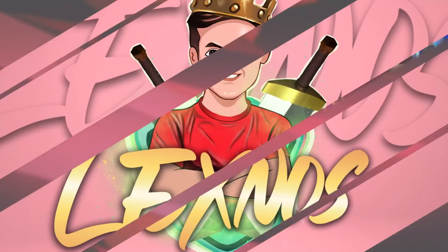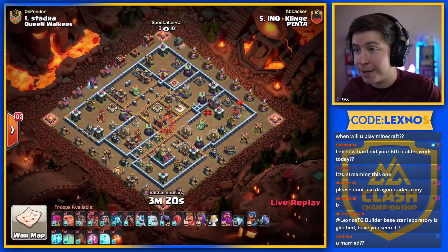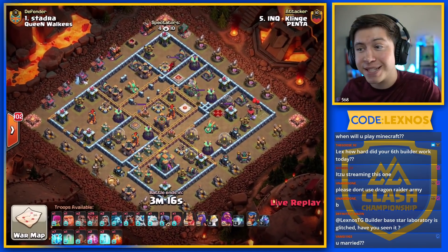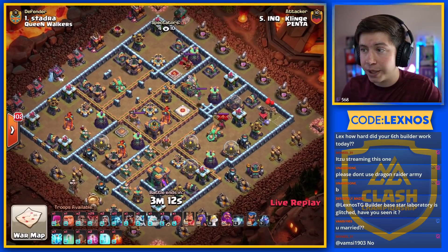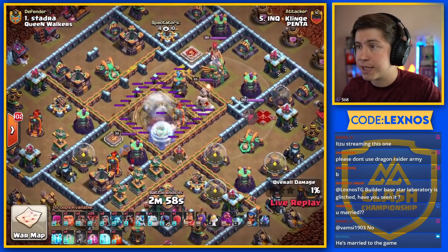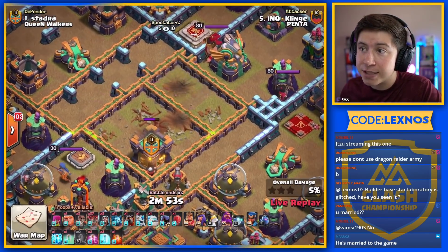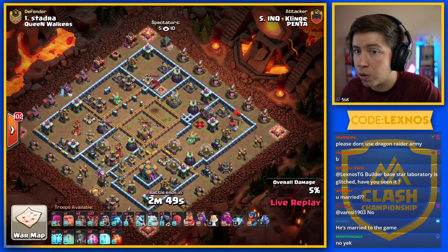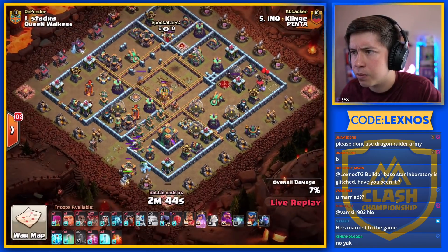Flinj is in with the second attack for Penta — can he get another three star and keep the streak going? He's popping a Power Potion to get those new Max Loons. He's going in with a Zap Lalo — seven Lightnings and one Earthquake, also one Invisibility to help out probably with the Royal Champion at some point. We're going to Zap away the core. He splits up the Zaps — brought seven instead of five so he can take out the X-Bow and the Sweeper as well. Guts the entire core. He's got no Yak with his King — must be upgrading his Yak.